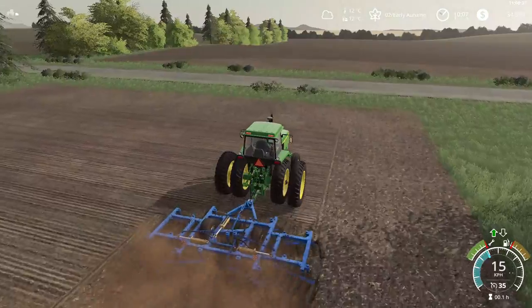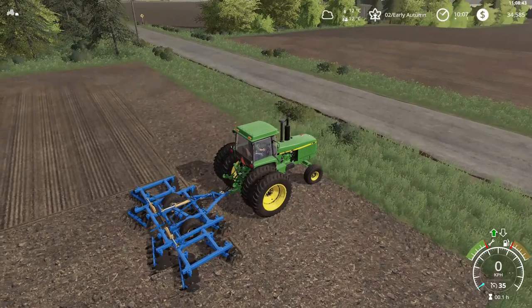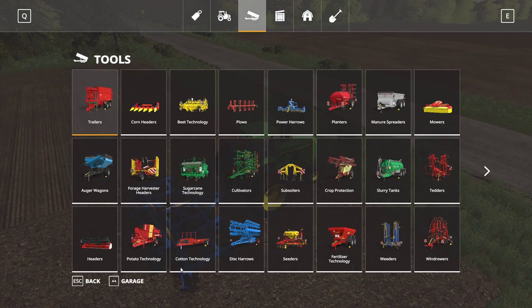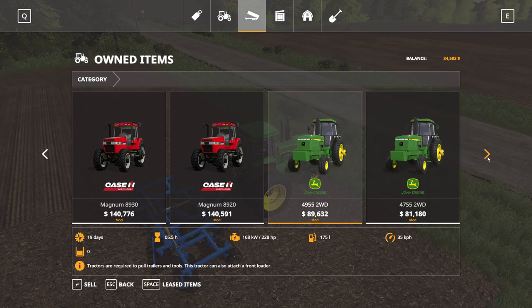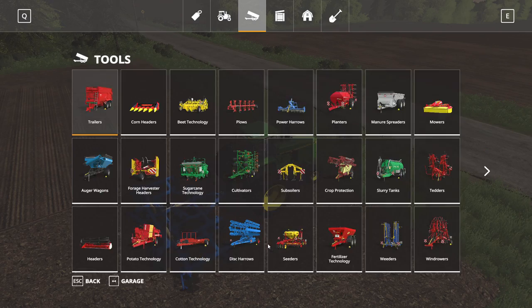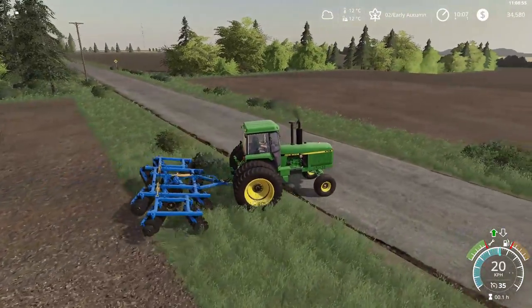This is the John Deere 4755 — it has about 190 horsepower. Let me quickly check that... yeah, 190 horsepower. So this is the first time we're actually using this tractor.